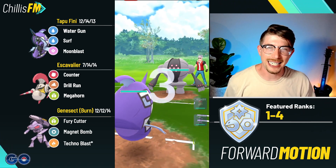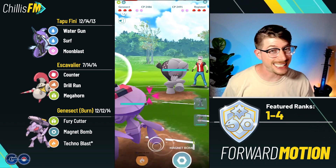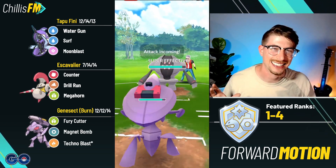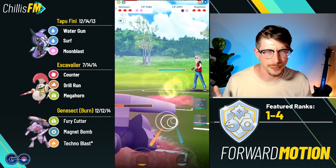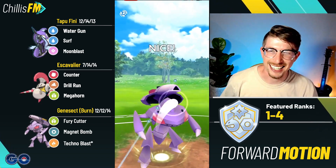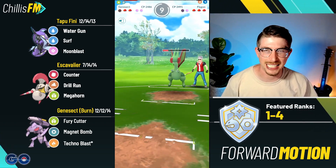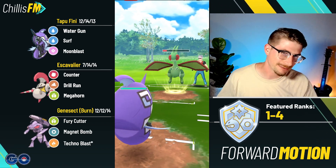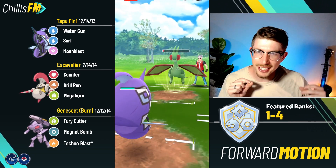Registeel lead — definitely not something you want to see on Tapu Fini, so I swap to Genesect. They stay in, I fire off Techno Blast and they don't catch it — beautiful! They do throw up a shield, which is disappointing, but Genesect can take any one move — it does about 74 damage according to the sims. A Flygon comes in and mud-shots down, but I get off a Magnet Bomb doing quite a bit, getting them into the yellow. This battle is what really got me thinking about Flygon — they get to this Earth Power and I farm down.